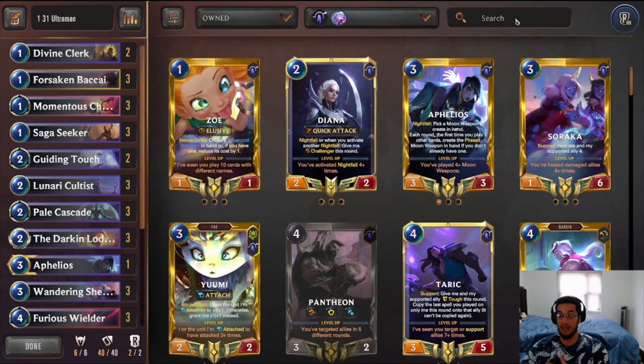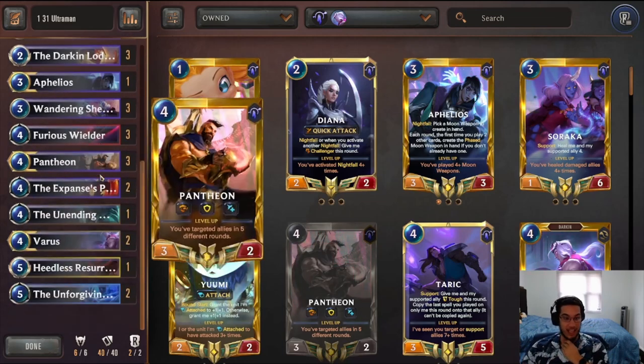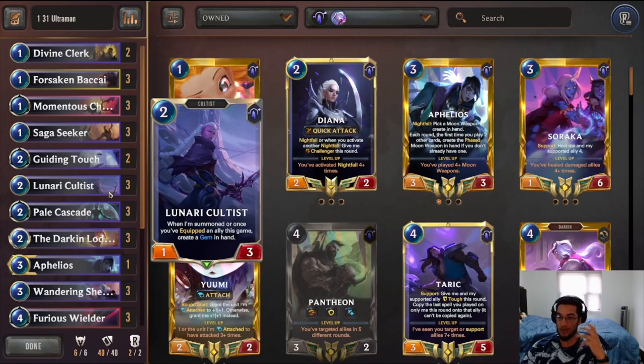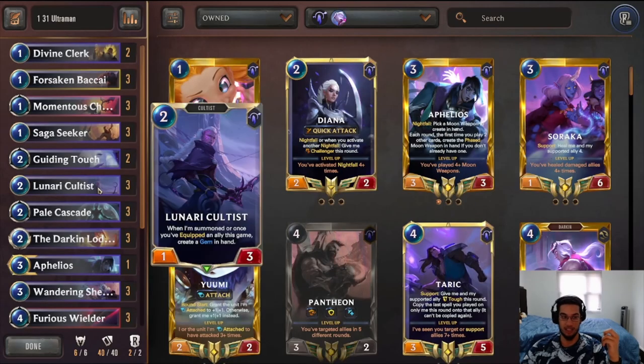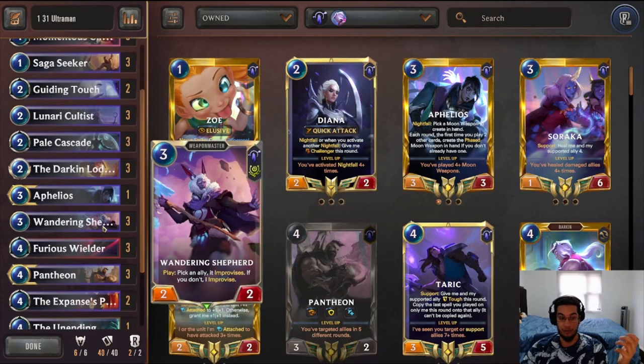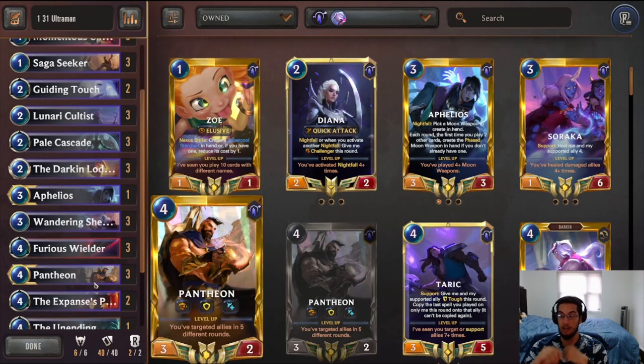We also saw the list show up in the American seasonal as well, so let's get this out of the way and then we can spend the rest of the week doing fun decks before the season restarts, now that the patch got delayed a week. How does this list work? If you're not familiar with Pantheon Barriers, the idea is simple: you're spending your self-target spells — usually the gems from the Lunari Cultist — or your equipment like the Lodestone or the equipment from Improvise, to slowly start leveling up your Pantheon.